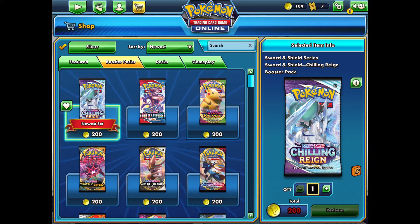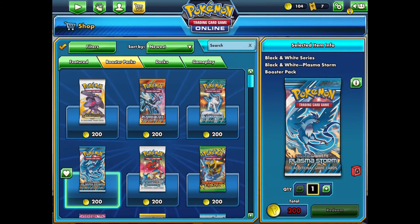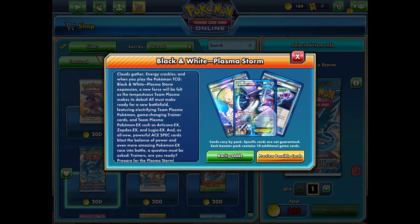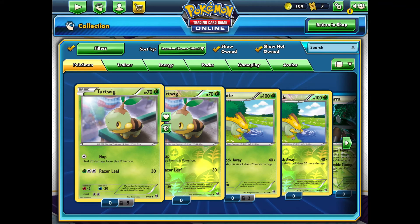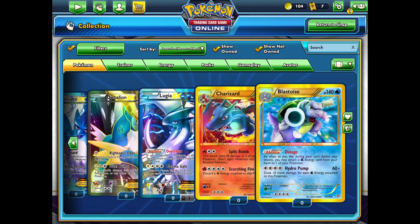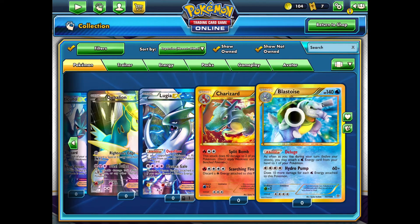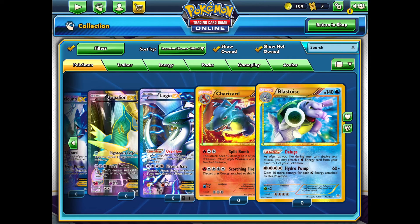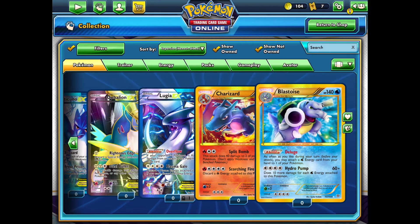I'll show you the way I like to go about it. The Chilling Reign ones are really cool, but I personally prefer to play with legacy decks — I think they're a little bit more fun. The one I'm personally going for right now is in the Plasma Storm set, because I really want either a shiny Charizard or shiny Blastoise — those are the two shinies Plasma Storm has. They are really rare, so you just have to get lucky.